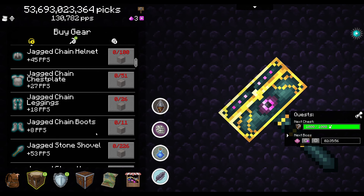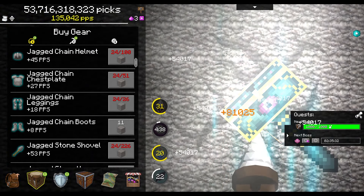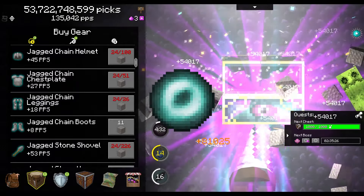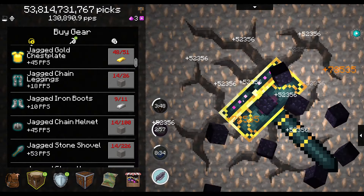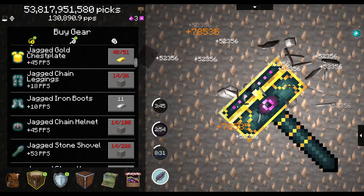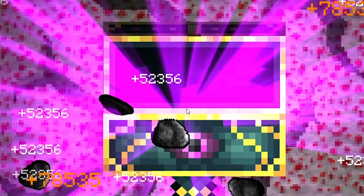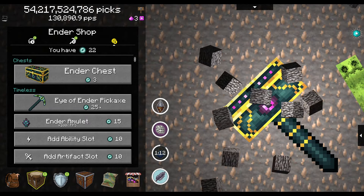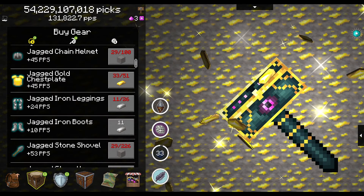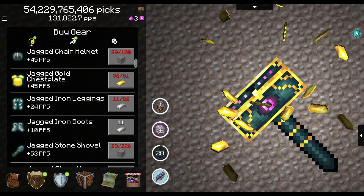We get to start the process all over again, but look at all those PPS we can earn. I mostly really just want this pickaxe to mine me more eyes of ender so I can hopefully unlock what is hopefully a better pickaxe. Every time it hits its power we get another eye. The cooldown on this power is 8-9 minutes; I need to use it 3-4 more times, so I'll be back in a while.